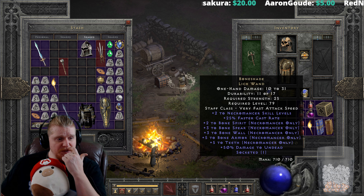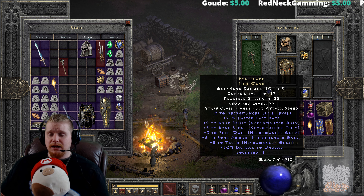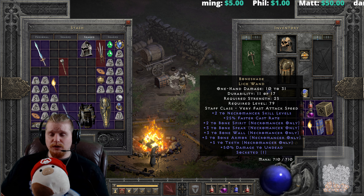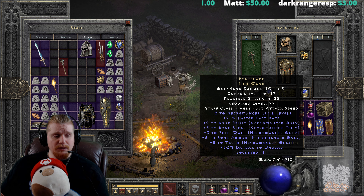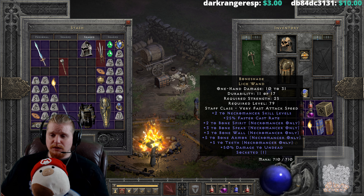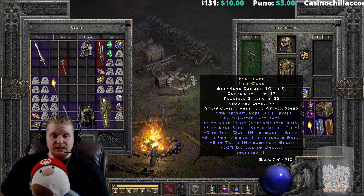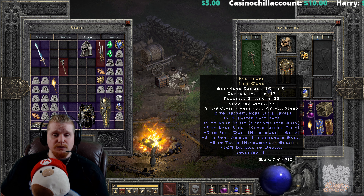Good luck finding it in perfect condition, as it has a large number of variables. This is in fact a perfect Boneshade, but chances are the one you find won't be. What you're specifically looking for is Bone Spear at plus three and Bone Spirit at plus two — those are the real moneymakers on this wand. The rest is icing on the cake. The one I'd still care about is Bone Armor, specifically because it provides physical damage reduction — one or two points could mean the difference between living and dying, especially against Dark Lords or minotaurs using frenzy attacks.